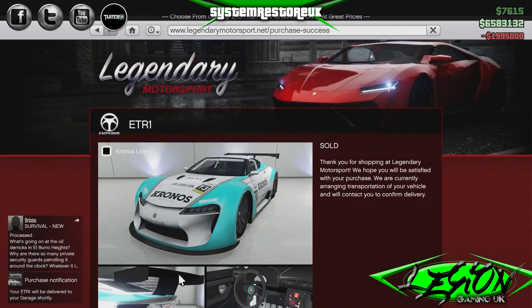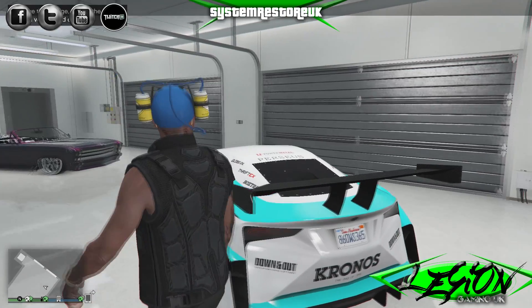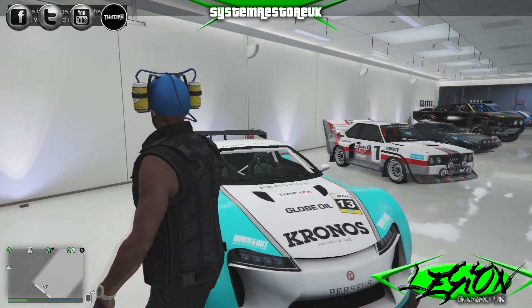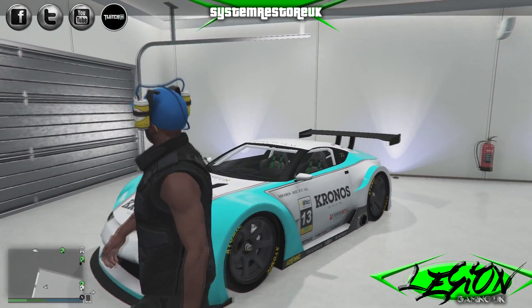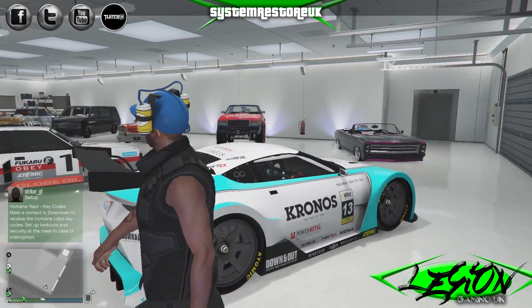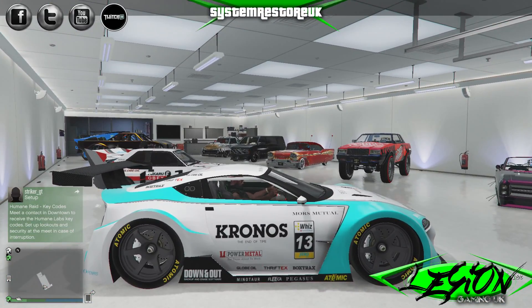Let's order it, get it delivered. There it comes. Let's go and have a look at it in the garage. There it is — one Emperor ETR1. Not a bad looking car, actually. Obviously it's a race car, so it looks quick and it's probably bound to be very quick. I love the style on this thing — it looks like a touring car. For those Americans that don't know what a touring car is, it's basically a car with big wide arches that goes around the track very fast. Probably a NASCAR with more tactics.